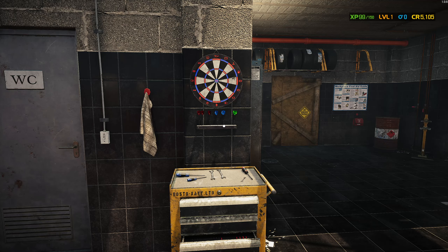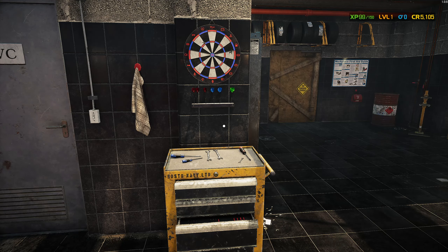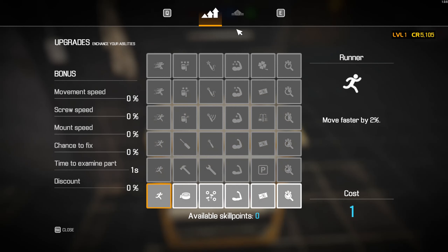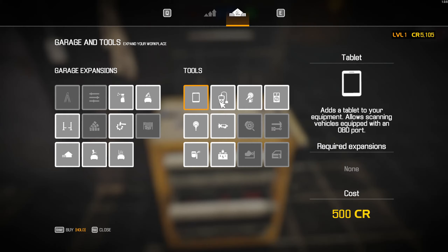One big difference is that in previous versions, to unlock or get access to different tools, you had to unlock them through the EXP system and leveling up. In this game, you buy them. So you go to the toolbox, go over to the tools tab, and here are all the different tools.